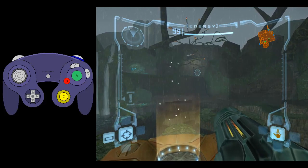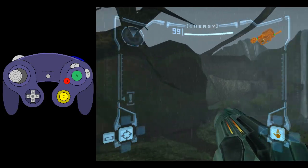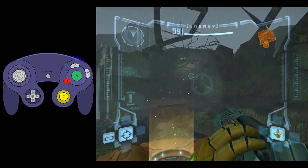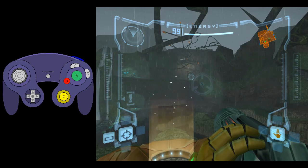Hey guys, this is Bash Prime and I'm going to teach you how to get the alcove item, which normally has Space Jump Boots, much earlier than intended. You can actually get this as your first item without needing anything else.